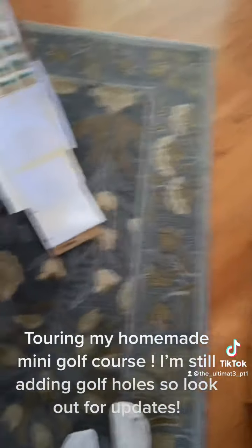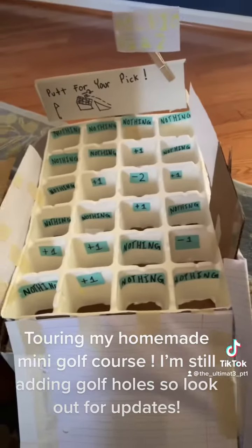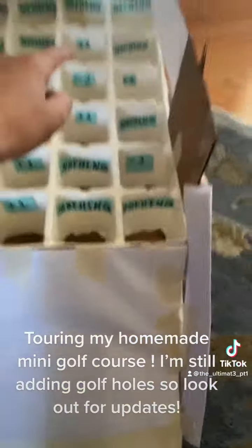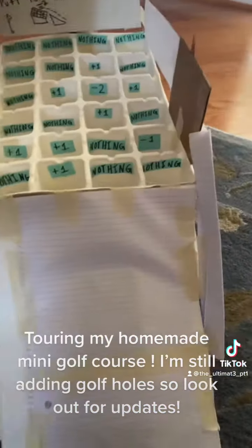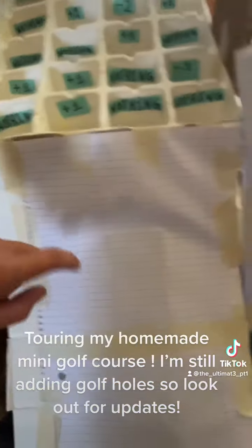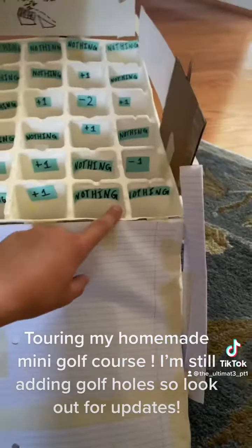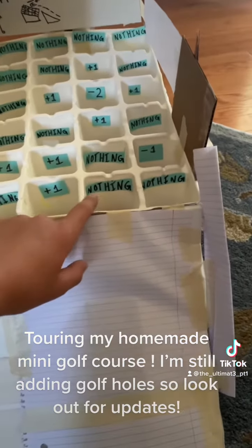Back downstairs we have hole ten. You hit the ball up the ramp and there are all these number values. You're ultimately trying to aim for the negative two, which means negative two strokes, so it is possible to get a zero on this hole. But if you miss you'll get a plus one stroke, or if you feel like playing it safe, just hit the ball nice and easy up — you'll get a two.